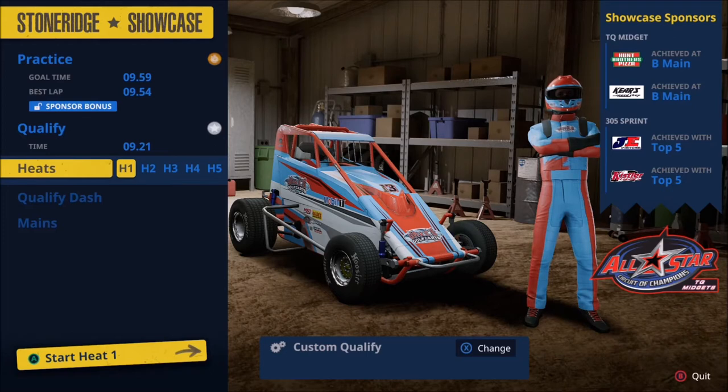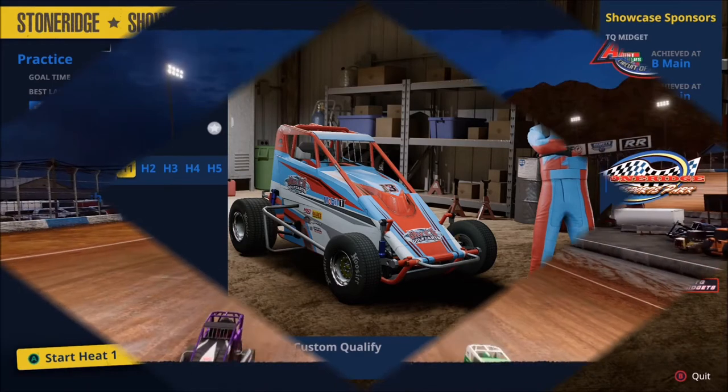Our qualifying time was good enough to get us starting third in heat race number one. I believe we were either 11th or 13th in qualifying overall — so not bad at all. The big thing here is the sponsors. You can see on the right-hand side of your screen: if we make it to the B main, we unlock two new sponsors, and then in the finale — race number 14 of the season — we can unlock our current sponsor, Jake's Golf Carts, by making it to the A main. Because this is a sponsor event, we want the absolute best finish we can get so we can earn the biggest portion of that race purse.